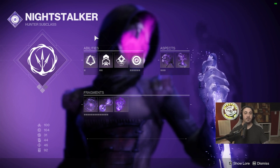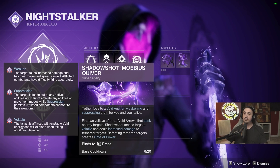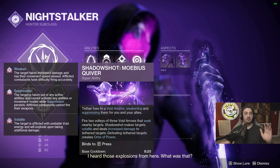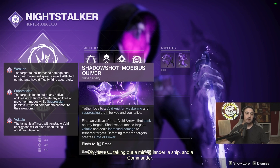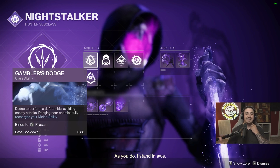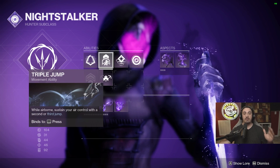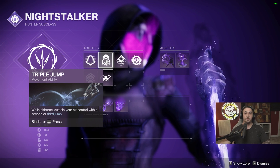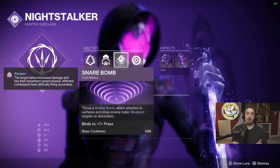For the super, I'm using Nightstalker with the Mobius Quiver super. Everybody knows this is cracked — it weakens targets, suppresses targets, applies volatile, does massive damage, and shoots three tethers at once. For abilities, I have Gambler's Dodge, which dodging near enemies fully recharges your melee. I also suggest running Triple Jump, though you can use whatever suits you.